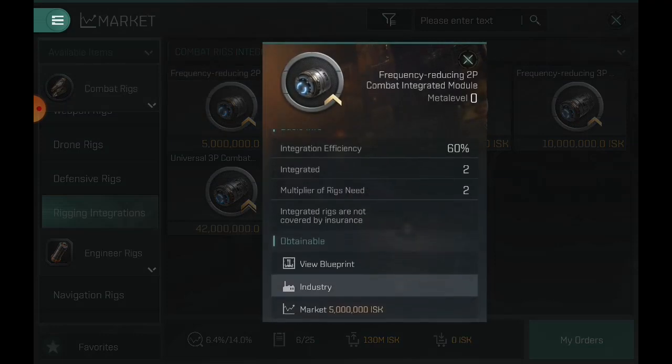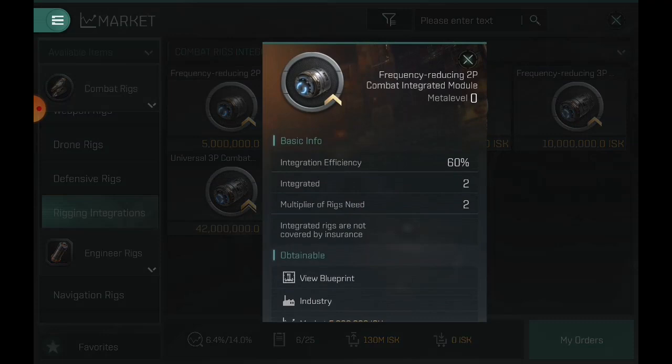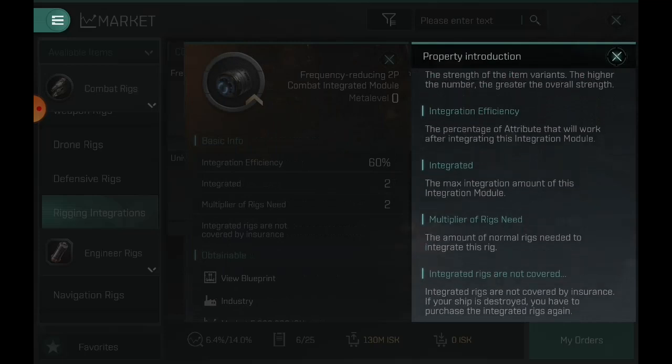The first one here is a reducing 2P combat integrated module — combat rigs. The integration efficiency is 60%, the integrated rigs are two, and the multiplier of the rigs needed is two. So you can integrate two different rigs into this module. If you were to do two of one type and two of another, they combine into an integrated rig that has both. It only gives 60% of the boost on each of them, and these rigs are not covered by insurance and never will be.